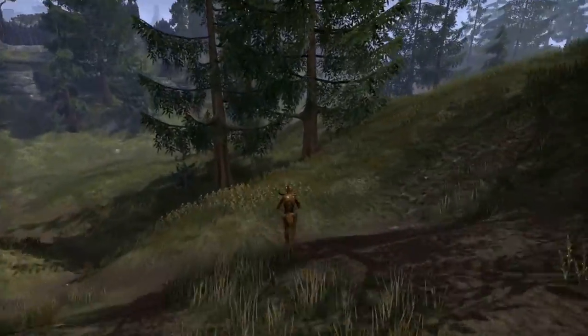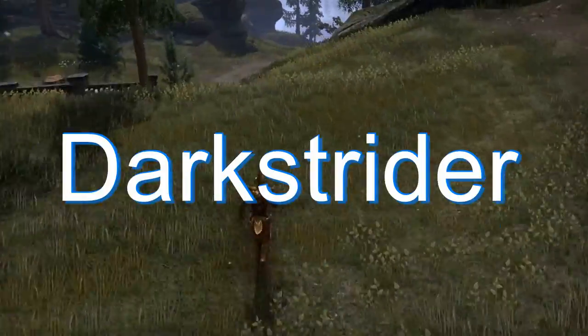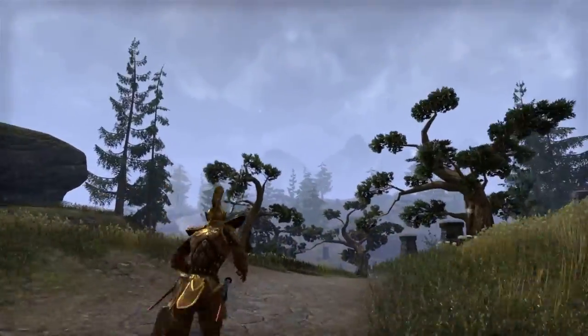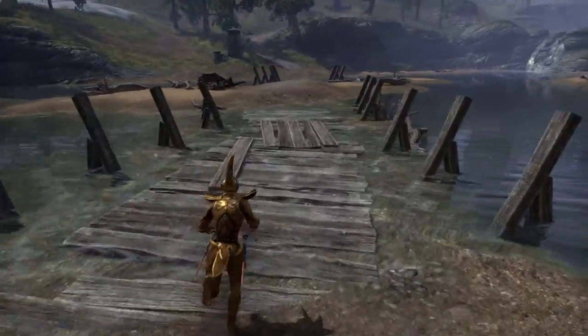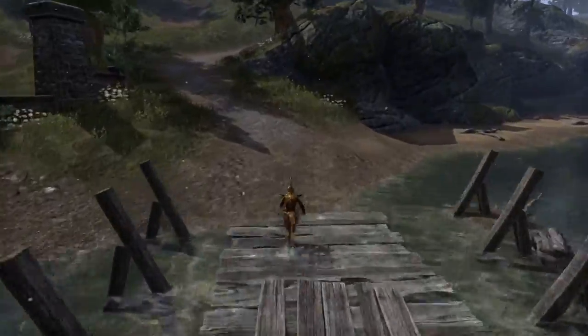If you couple this with 5 pieces of armor in Dark Strider, you get additional stamina and stamina recovery as well as a 50% reduction in the cost of sprinting. You can buy this from guild stores or search for it all over Riven Spire. Once again, yellow is best, but purple is suitable for just trying it out.